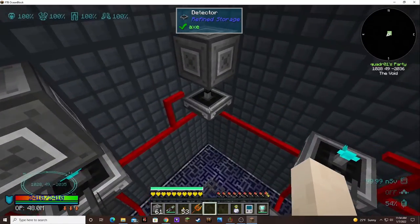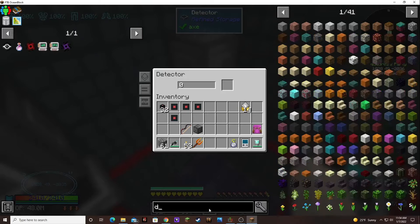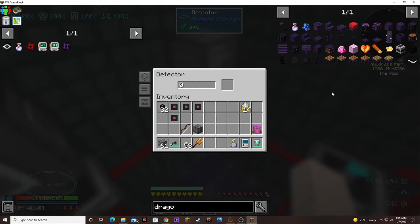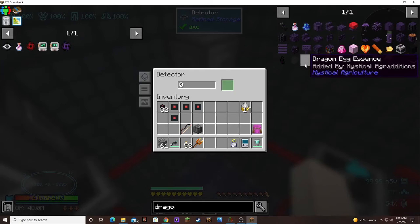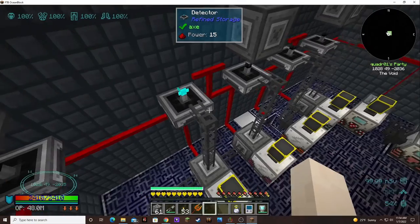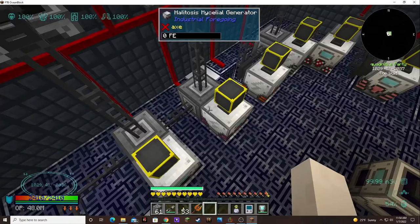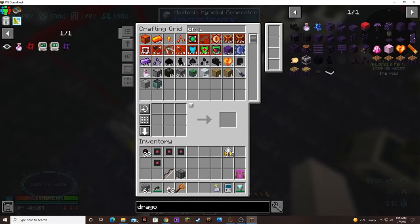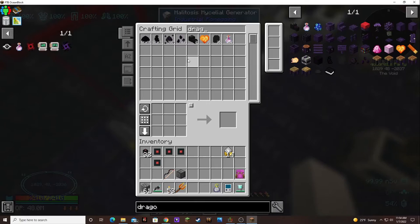We want this one to detect the dragon essence — I think it was dragon egg essence. Oh my goodness, it's so dark I can't see anything. Dragon egg... is it dragon egg essence? It is dragon egg essence, I think.